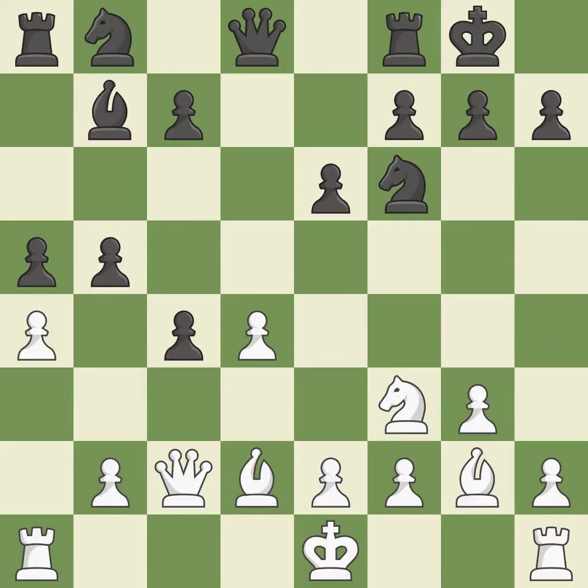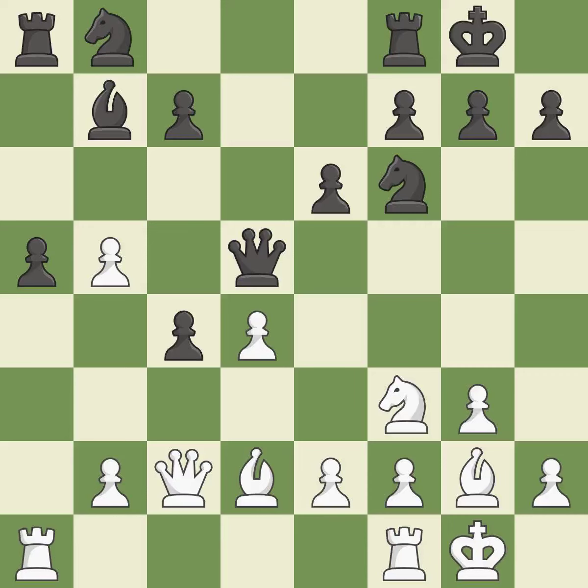A bishop moves out of its beginning square and into the action. This exposes an attack, threatening a pawn. This is the only good move — a great move. This defends the attacked pawn. The rooks are linked by this, making it easier for them to work together in the future.